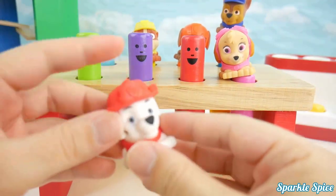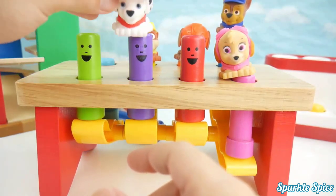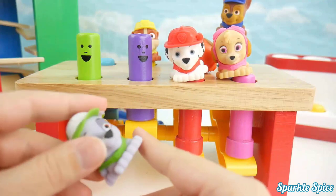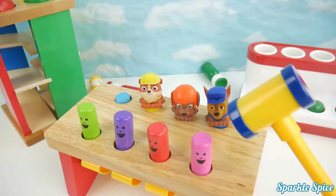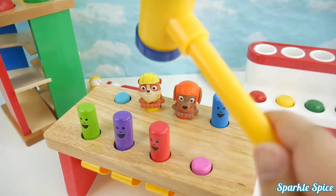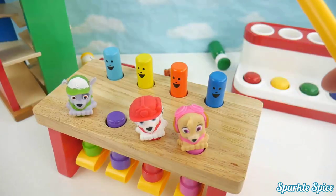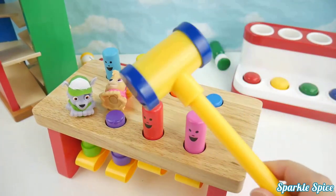Here's Marshall, he's red — which one does Marshall go on? You got it! Here's Rocky, he's green — where does Rocky go? That's it, Rocky! Time for Paw Patrol to go flying — bye Chase, bye Zuma, see you later Rubble, bye Skye, bye Marshall, bye Rocky!